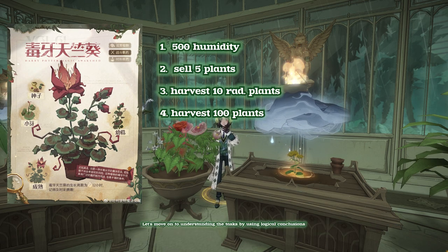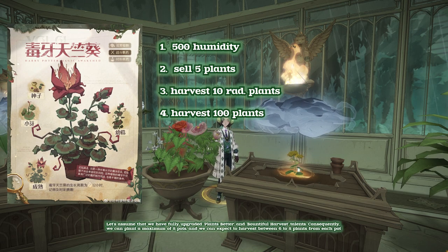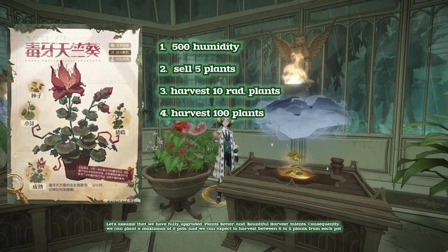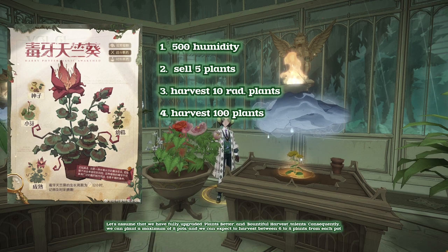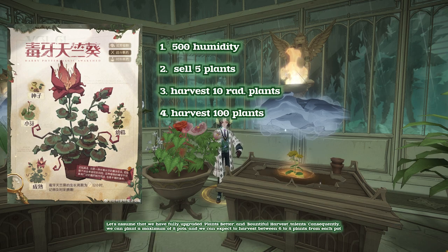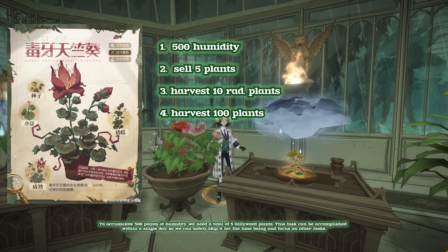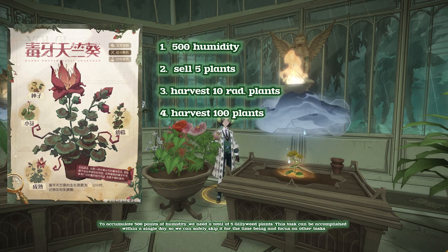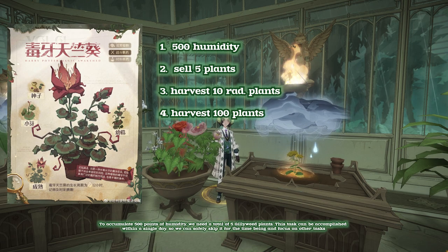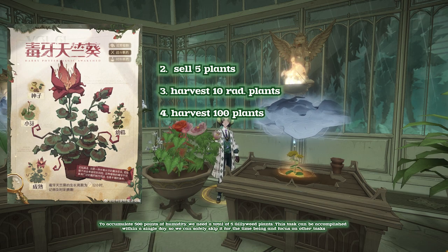Let's move on to understanding the tasks by using logical conclusions. Let's assume that we have fully upgraded Plants Better and Bountiful Harvest Talents. Consequently, we can plant a maximum of 8 pots, and we can expect to harvest between 6 to 8 plants from each pot. To accumulate 500 Points of Humidity, we need a total of 5 Gillyweed Plants. This task can be accomplished within a single day, so we can safely skip it for the time being and focus on other tasks.